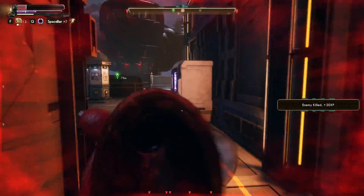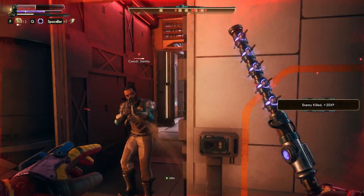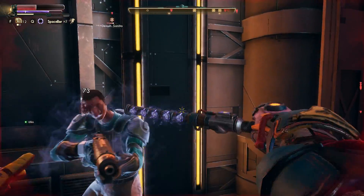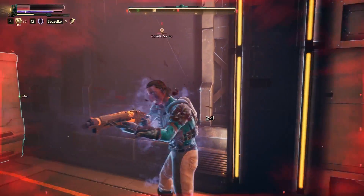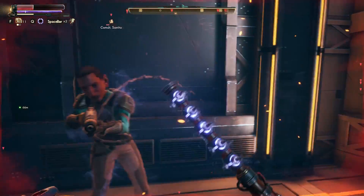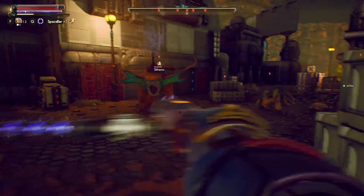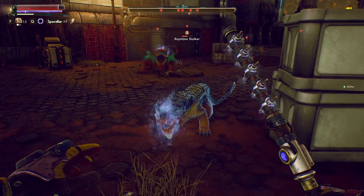Cryo damage seems like it's actually unique to this weapon in the Outer Worlds — that's the special ability per se. Overall, it's a pretty useful one. If you're going for a melee build, or even just in a hard one-versus-one against an enemy, it's very handy to be able to just freeze them and finish them off, or even switch to a different weapon, as the stun can be pretty long.